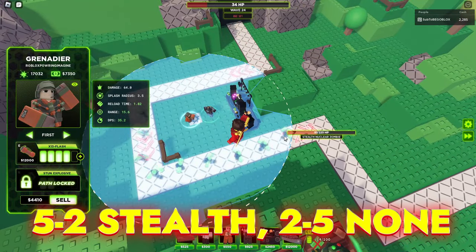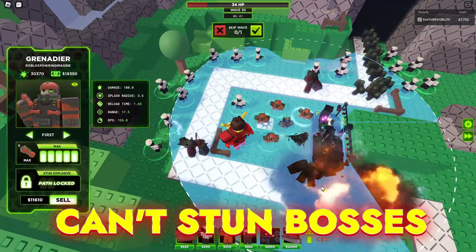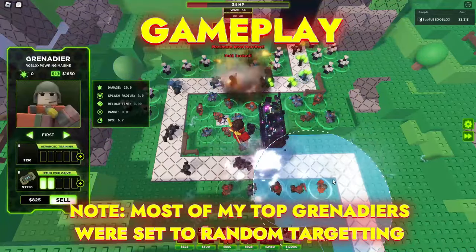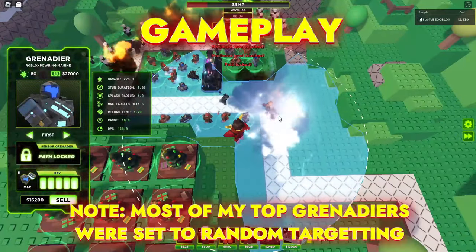I forgot the bottom path didn't have stealth, so I could have died here. They were able to kill the Predator, but they can't stun bosses though. They were stunning the revived Abomination super well, and additionally they were able to kill these Infiltrator Rushers with 85 Explosive Resistance, which was just shocking.